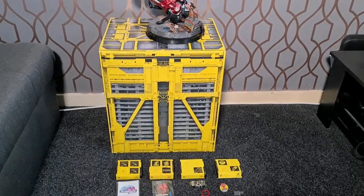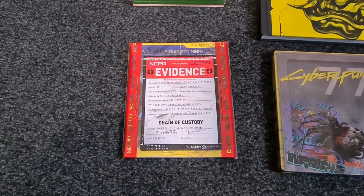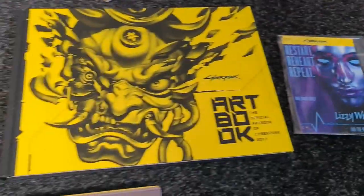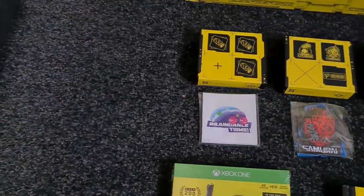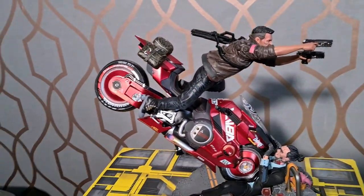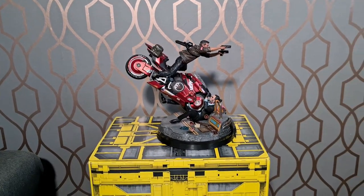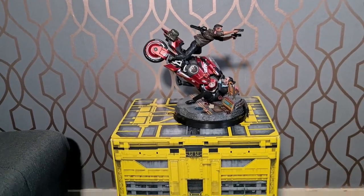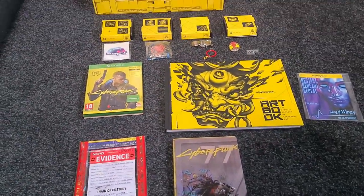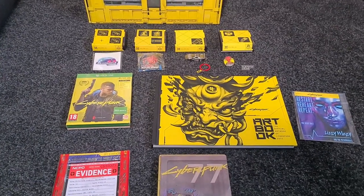So that's it - that is absolutely everything inside the box. Once again you've got the steel case, the evidence folder with all the bits inside, the postcards, the art book, the game itself with digital content, the sticker pack, patches, die-cast keyring, the pins, and the holy grail - the model of V on his bike. Apologies it's not in great detail - this is the first video I've ever done like this. Thank you all very much. Enjoy exploring Night City, I know I'm going to get this installed and lose myself for the next couple of months. Leave a like, subscribe if you want to, and I'll see you in the next one.